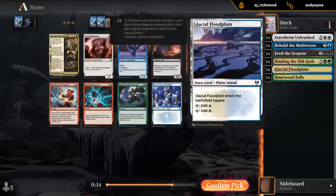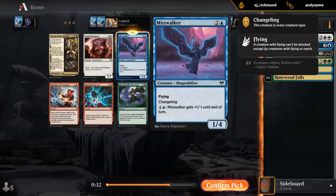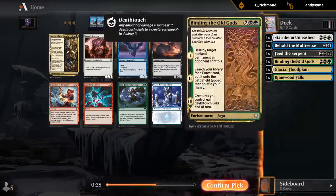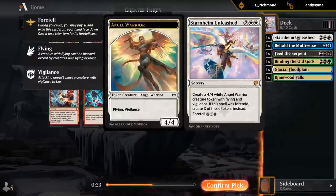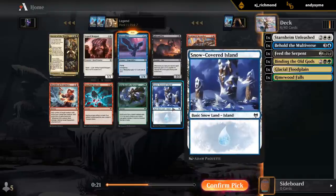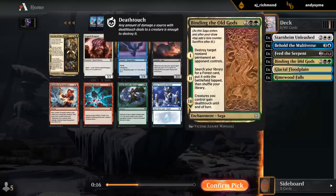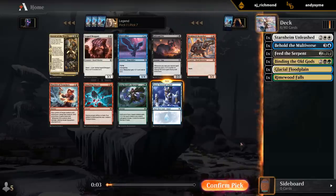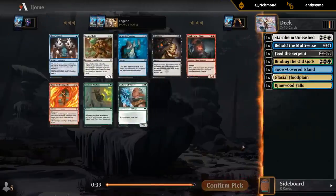I'm a big fan of Mistwalker since it enables so many cool synergies. It's a good blocker and can also close out the game. Versus Snow-Covered Island, which is a great snow land since blue is often one of the main snow colors. The fact that it's in the pack 7th pick is also a good sign for the snow deck, but currently we don't really have any snow synergies yet. This one's close. I think I'll take the Island just because it's here 7th pick, so we might be the only snow drafter - at least that's the hope.